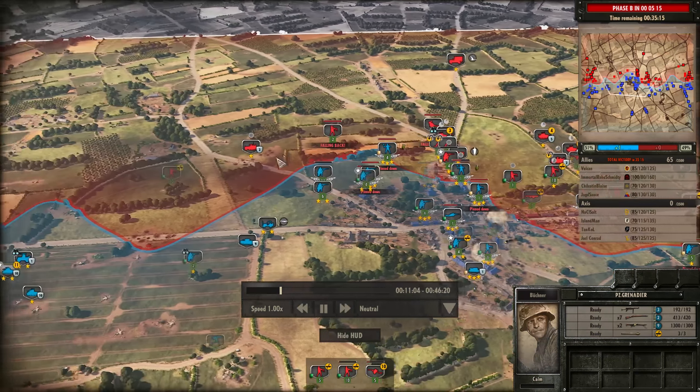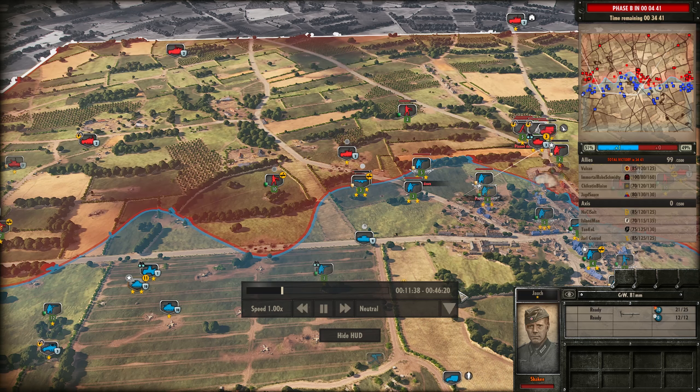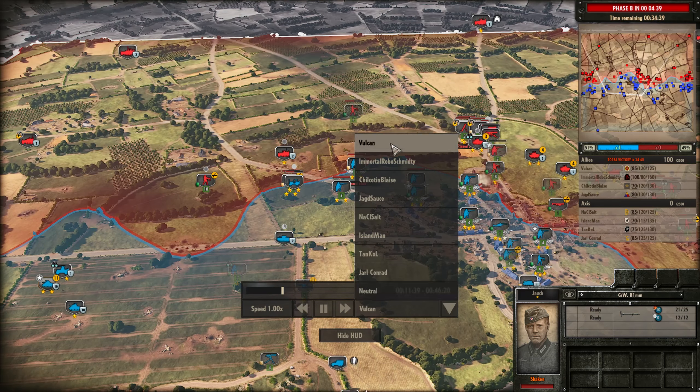The Six Pounder does eventually take out the 251/9 on the right side, and Jarl Conrad is now bringing in the Panzer II Lux. Over on the left, Jagsauce is just trying to solidify his position. With the 4th Armoured in Phase A you can't really make too much ground — you've got to rely on these M21 mortar carriers to kill off any AT, and then maybe push forwards with the M4-105s and M4-75mms. Generally it can be pretty hard to push on. Churchill V is going to be engaging the mortars behind the town, and I do manage to get some pretty nice line of sight back there.